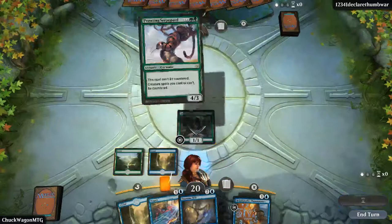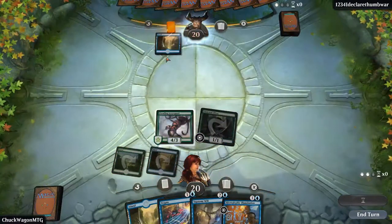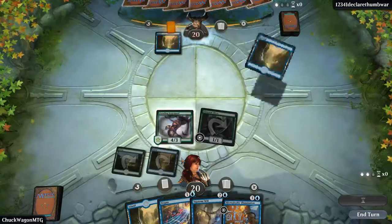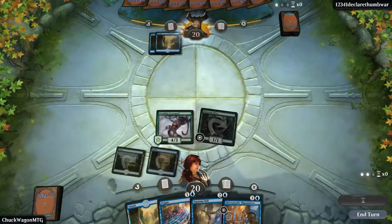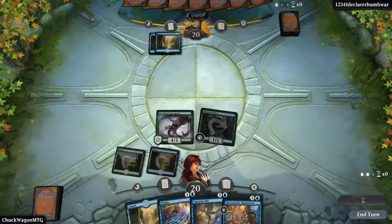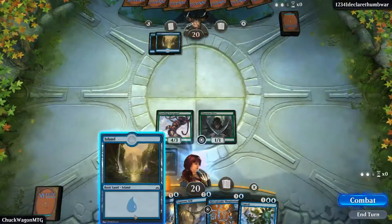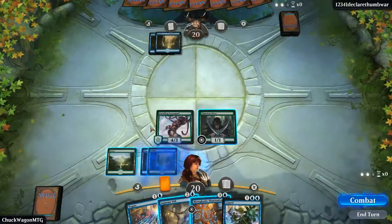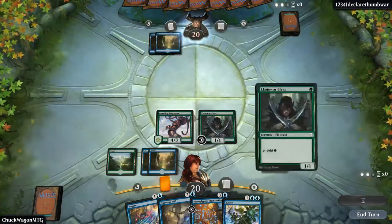We're just going to go ahead and put the Circlet out there. Normally we're not playing creatures this early, but if they pass we are good to go — get ourselves a Cancel and the gate into Supreme Will. I think we're doing fine. We are going to swing with our Siren.